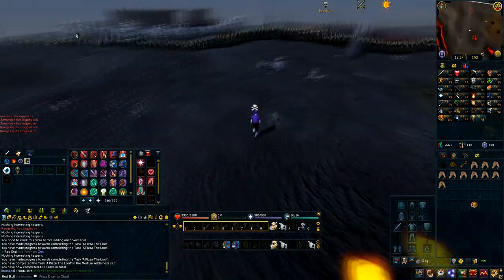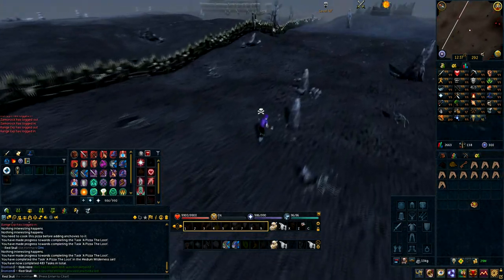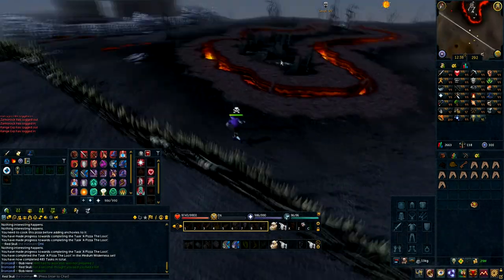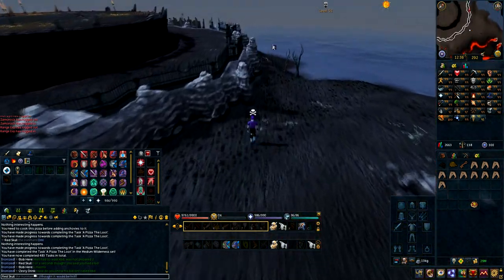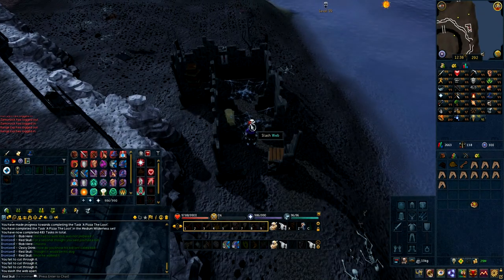Once you plant it, go run north and a bit east to find this gate that you will have to go through, which will then lead you to the Mage Arena. So once you're over at the Mage Arena, you're going to have to cut both webs and then enter by pulling the lever.